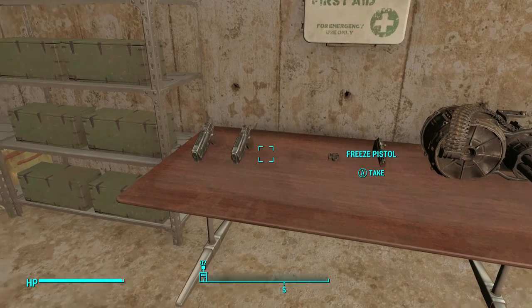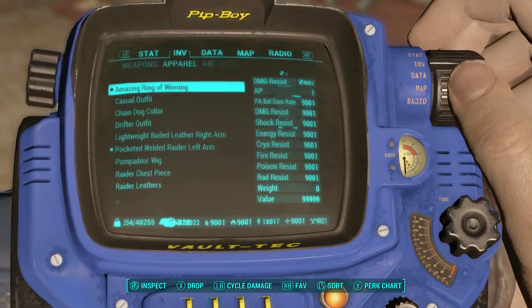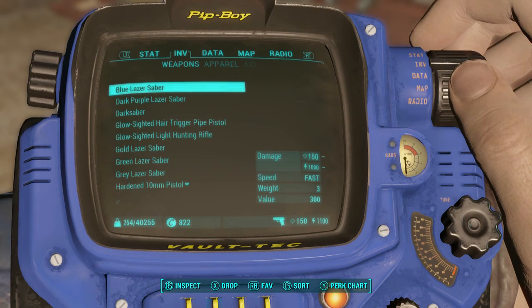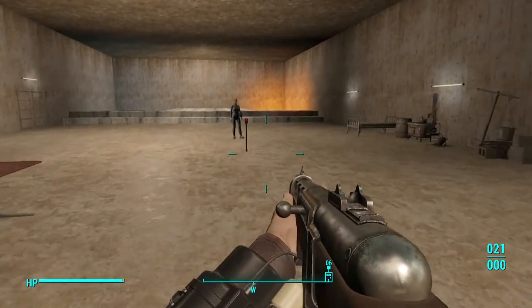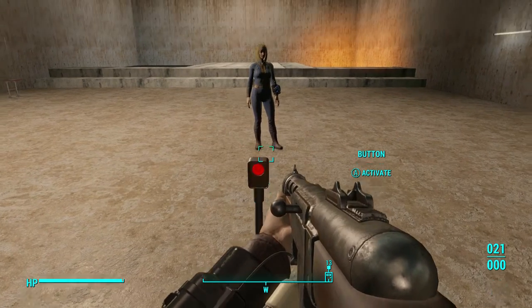You've also got a mini nuke minigun, a short cheat rifle, cheat knuckles — I don't know what those do — and a cheat shotgun. Let's see what it does; I haven't checked out any of these weapons yet. I picked it up and I noticed earlier there's an activate button — it cloned my character.